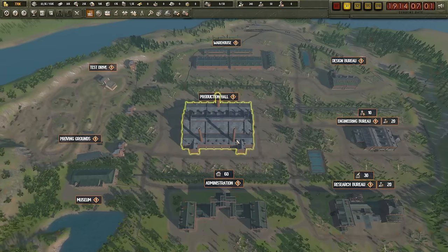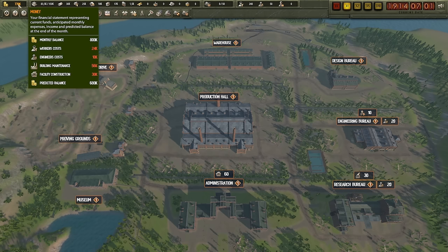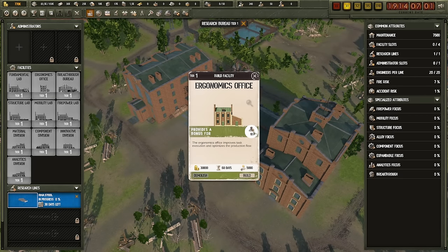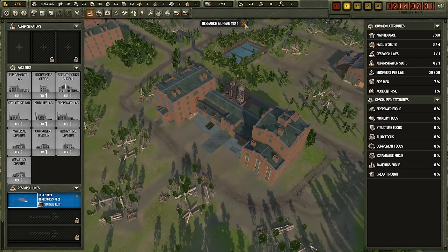There are a lot of upgrades you might want for these buildings, but right now I'm paying quite a bit in building maintenance and don't want to spend much. One upgrade worth getting eventually is the ergonomics office, which allows you to add 10 additional engineers to a research line, getting research done faster. In the current early access version — recorded February 7th, 2024 — you simply don't get access to additional research lines, so we don't need to worry about that for now.